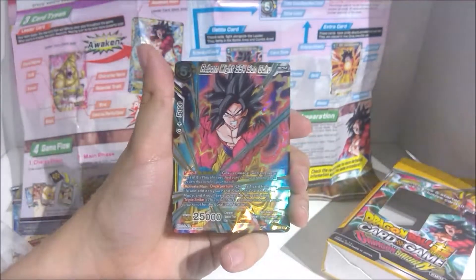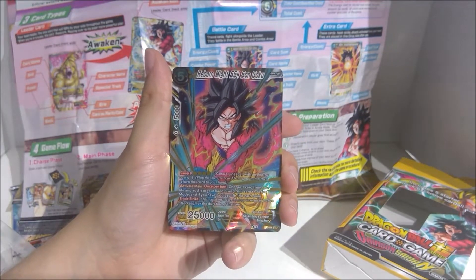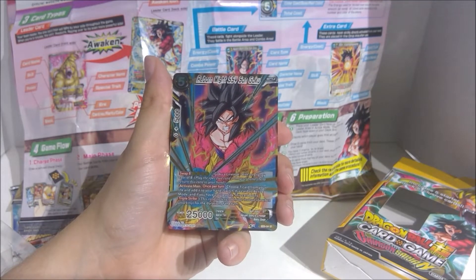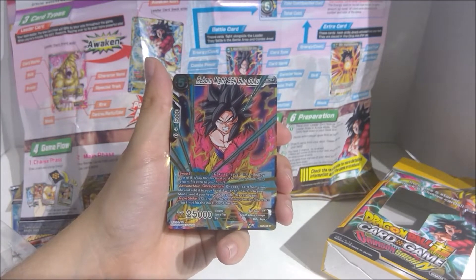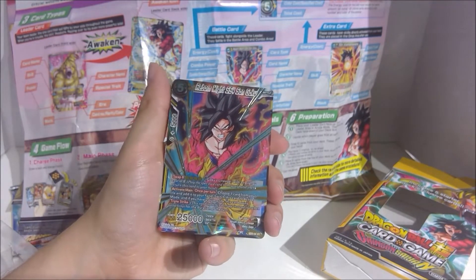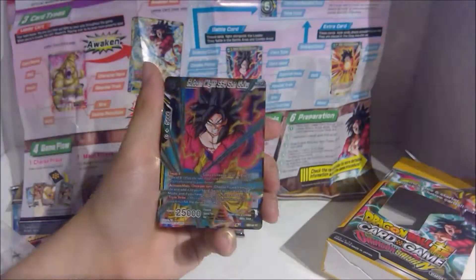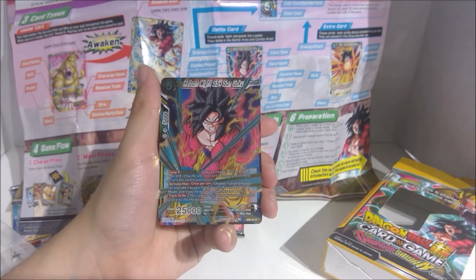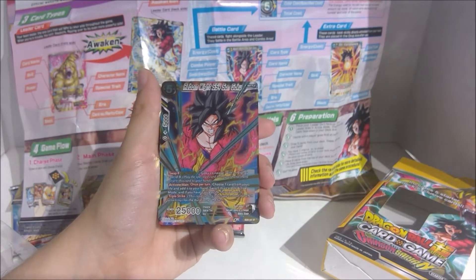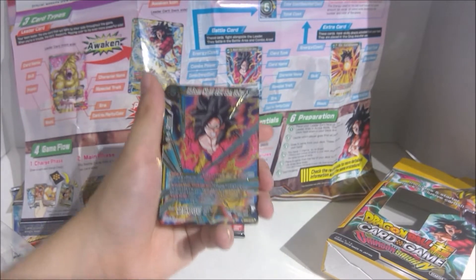Look at all these cards. This is Reborn Might Super Saiyan 4 Son Goku battle card. He costs 5, and you need 2 yellow to play him. Swap 8 — that's a new thing. You pay 4 yellow energy, play the specified card from your hand, then return this card to your hand. So you can swap this card with a Goku's lineage card with an energy cost of 8 in your hand. You can also activate once per main phase: choose one card from your life and add it to your hand, switch this card to active mode, and if you have 2 life or less, this card gains Triple Strike. So basically, hurt yourself but you get to stand up and attack and do 3 damage if he hits.